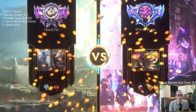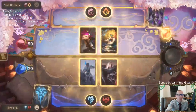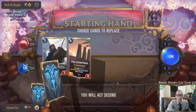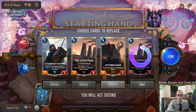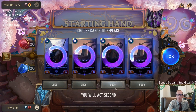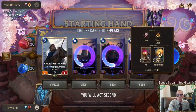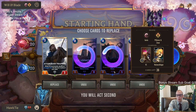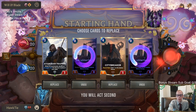Yeah, that was three Decimates — main deck. We only saw two but I assume they were running three. You could play Kindly Tavern Keeper over Starlet Seer specifically for that matchup. It's a little slower, it's a three-mana card that overlaps with Trapper. Mulligating Leviathans — is City Breaker something I'm interested in against Heimerdinger? I'm not sure.